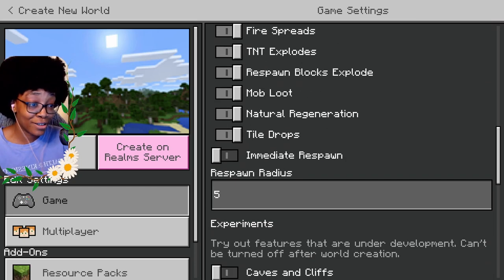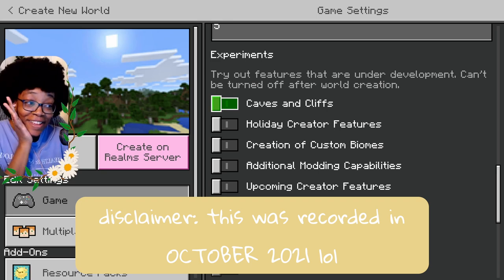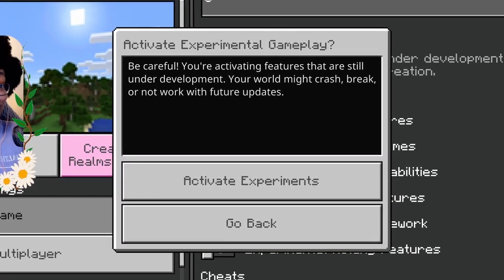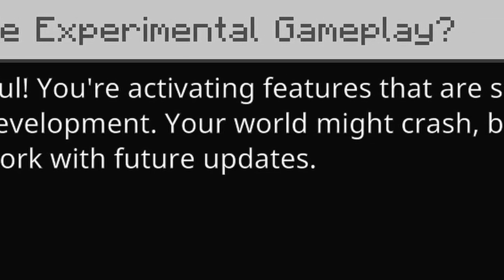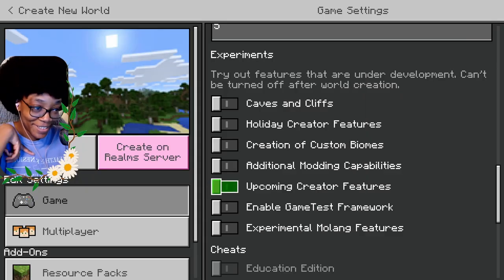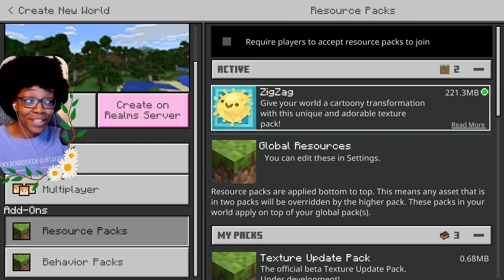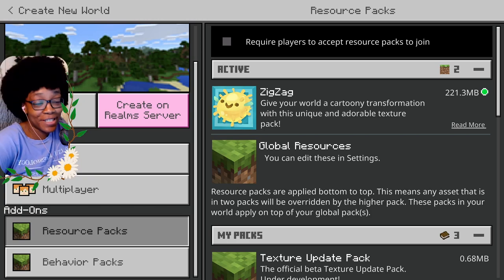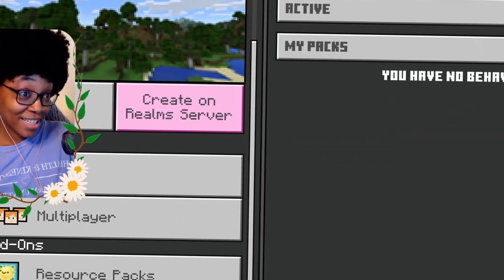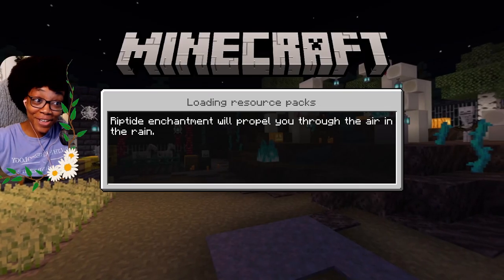I always play with coordinates showing, so I'm gonna do that. Under experiments we have the Caves and Cliffs thing — I asked my husband about it and I guess I can try it, but it warned the world might crash. Never mind, let's leave all that alone. I've got to have my zigzag texture pack on, which I also found from RightAB Plays. I think that is about it — I'm scared. Let's start day one!